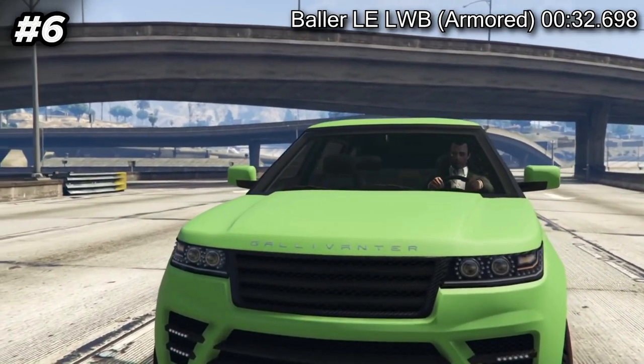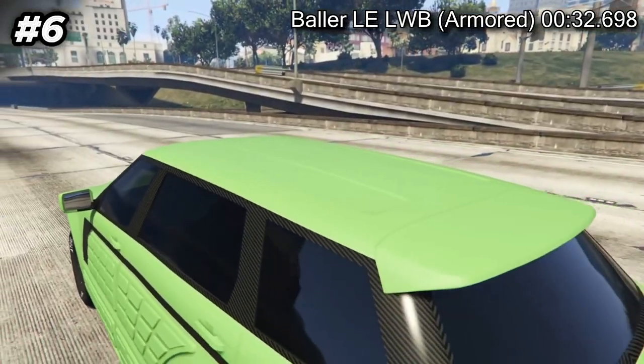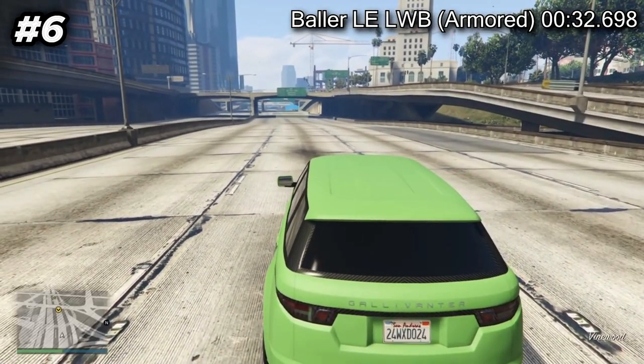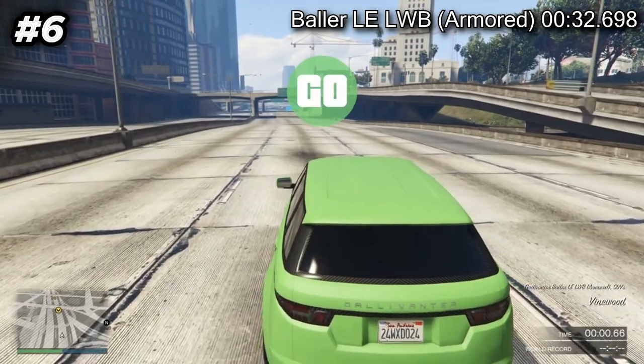The Armored Karin Kuruma is a four-door armored sports car. This is probably the most common vehicle bought by beginners in GTA Online. Players first get a feel for this beauty while doing the Fleeca job mission, the first heist.